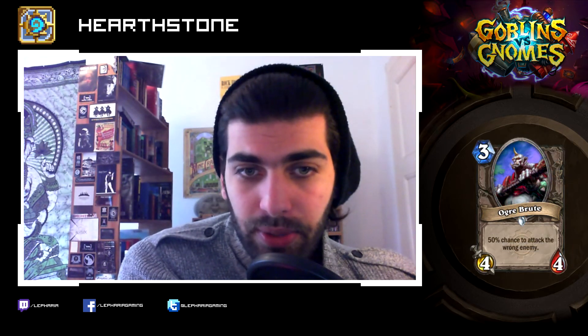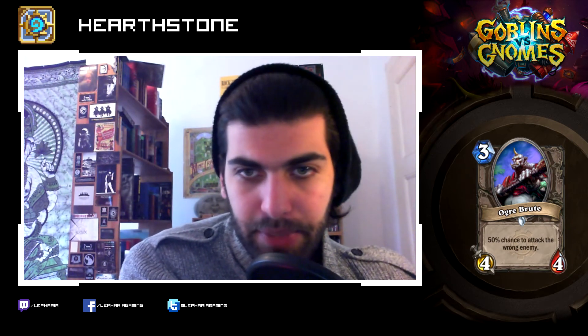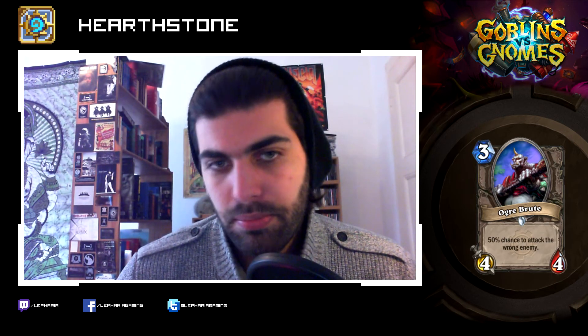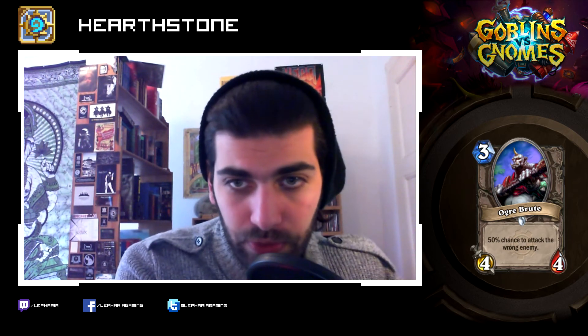Ogre Brute: three mana, four-four. Nice stat line, with a 50% chance to attack the wrong enemy. I can get behind that card — you get a good stat line, a good minion, with a drawback. Nevertheless, that guy will be able to trade up most of the time.